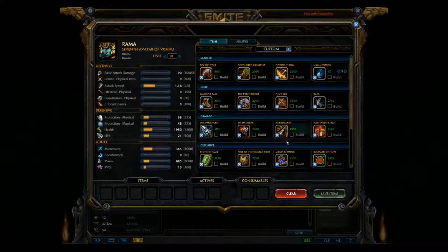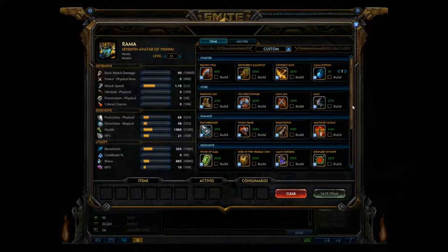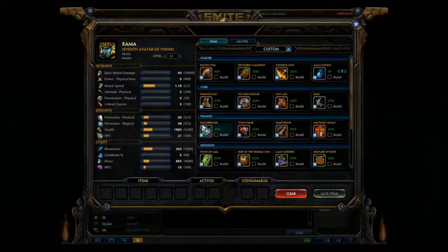And then I jump down to Executioner, which is right here. Basic attacks against an enemy god reduce your target's physical protection by 8% and an additional 6 points for 3 seconds, maxing 3 stacks. This is a pretty normal build. And then I jump right into the crit items — Rage first, normally for that extra crit chance, the 30% rather than the 20% that Deathbringer brings, and then I jump into Deathbringer.